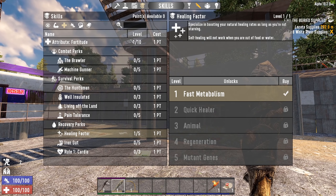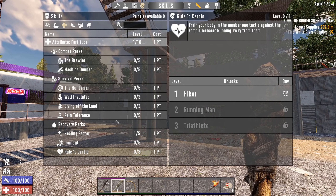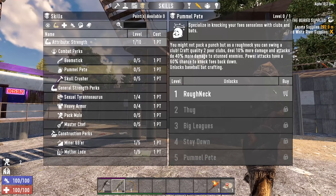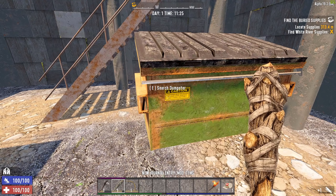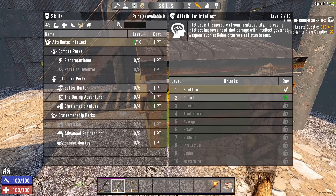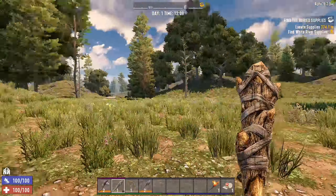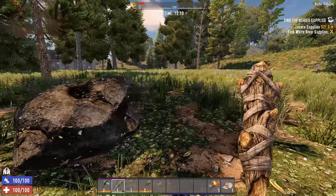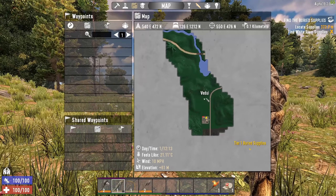Two very important perks to look at: first, Mother Lode — you can buy it straight off and it gives you 20% more harvest, which is really useful. Second, I'd also suggest looking at Miner 69er because it allows you to craft better tools, which helps a lot. Beyond that, go into Sexual Tyrannosaurus because it gives you less melee and tool stamina drain, which is really helpful when you're mining or digging. These are all perk level one — you don't need to put points into Fortitude or Agility first, they're just straight up available.